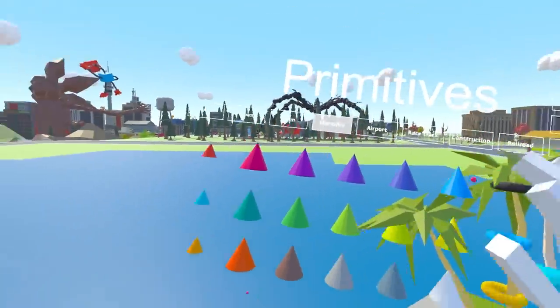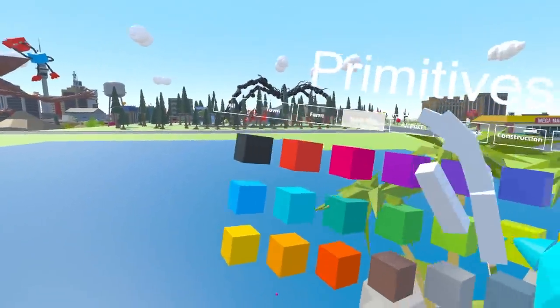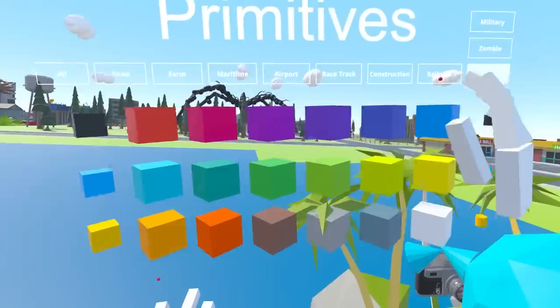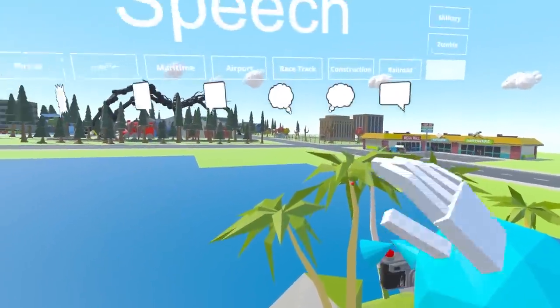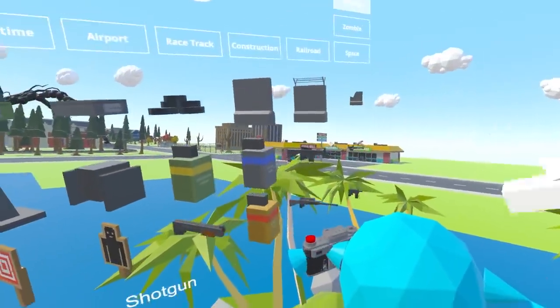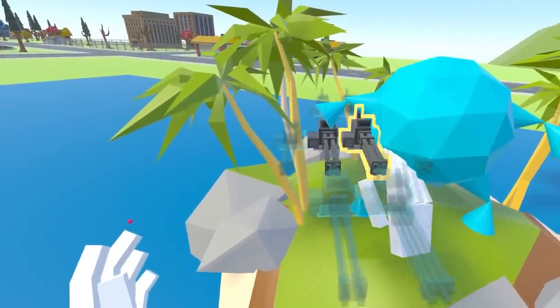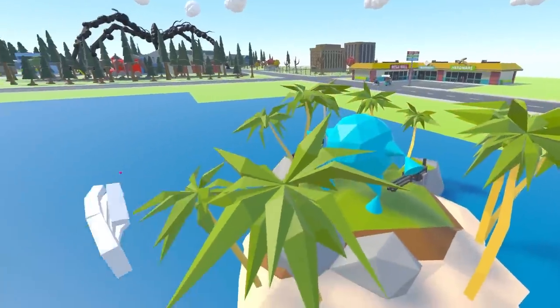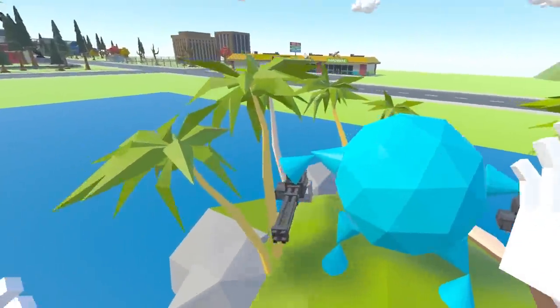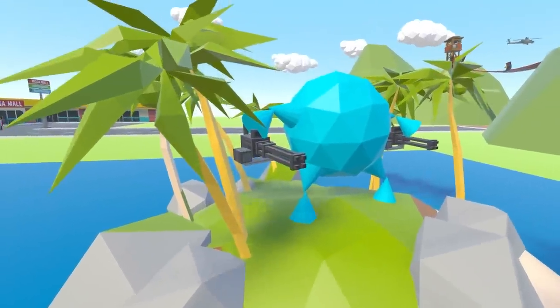So we're going to be building another food character today. I got loads of suggestions - there were over a thousand comments of things to build. I can't wait to build the next food guy. I'm looking for military - we need a gun. I'm going to give this guy... he needs these. Put those there, one either side. Looking pretty good. This is not the food guy though - at the moment he's looking like a giant Rambo blueberry.